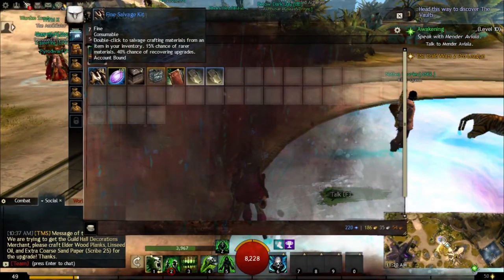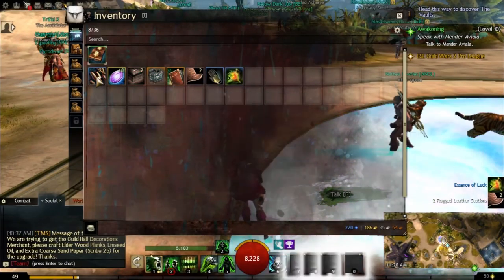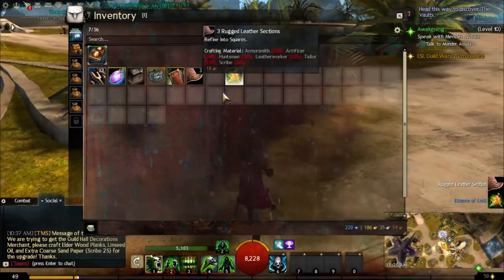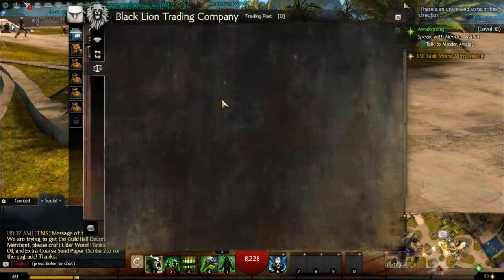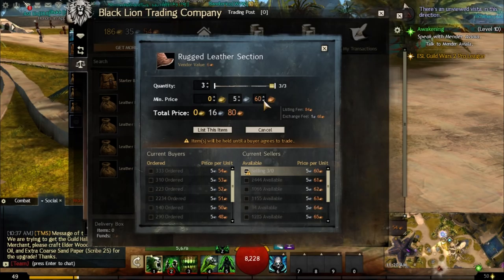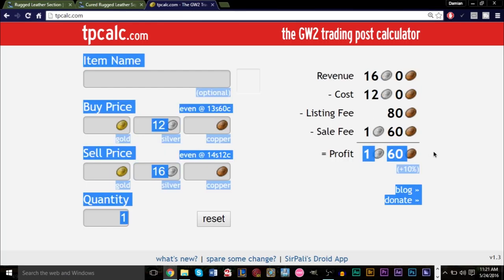You want to use a mystic salvaging kit, especially if you're doing the level 40 armor because you'll be able to get rugged leather as well. As you see when we salvage this, we're actually getting rugged leather sections. We bought these gloves for 150 each, and we bought eight of them — so 150 times 8 is 12 silver. If we sell this right now, the 12 silver we spent turns into 16 silver.